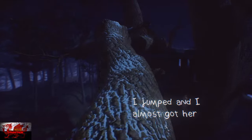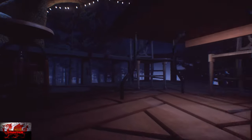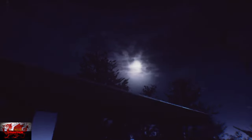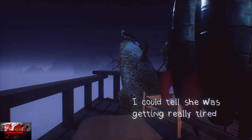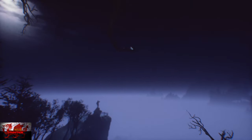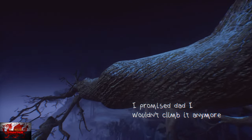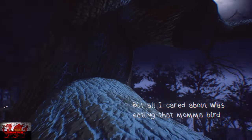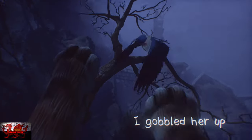I jumped and almost got her. From here, go to the right and jump down. Get up on top of the banister, jump on the table, and start moving forward. Eventually he's going to get up to the highest point. You can't jump directly to him — jump to the tree branch to the right, climb up and behind, climb up again, and this time we have our prey. KFC time! And suddenly... I was an owl.